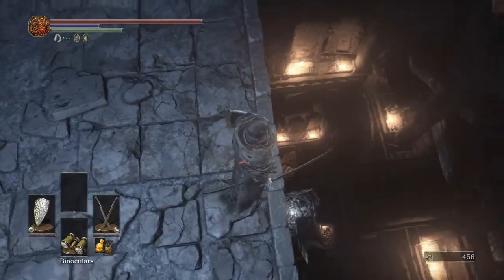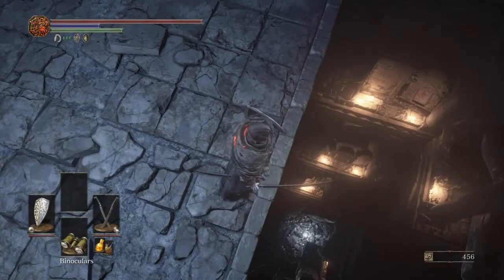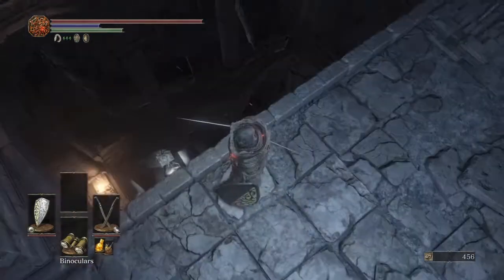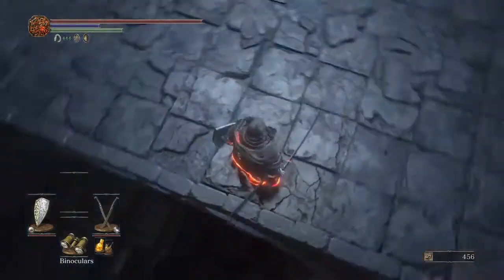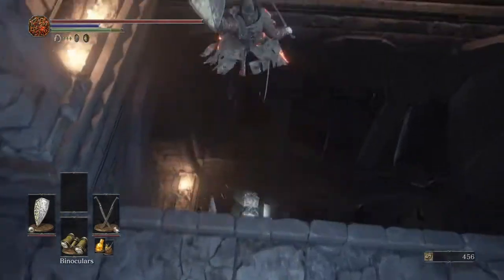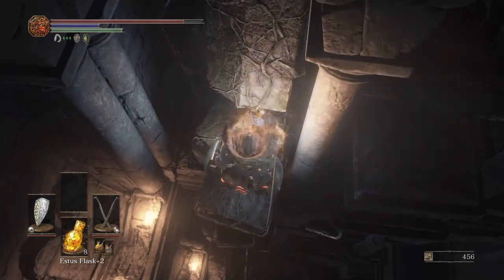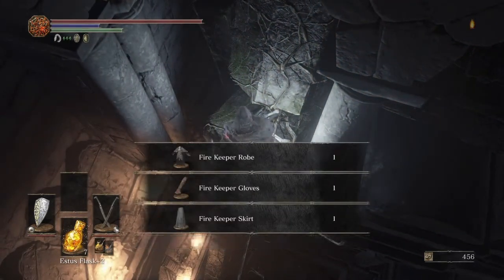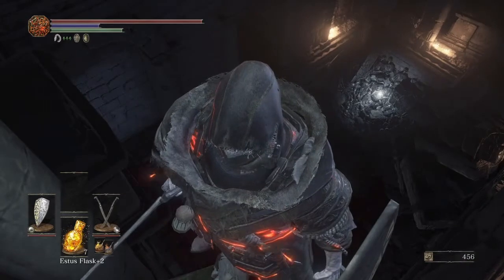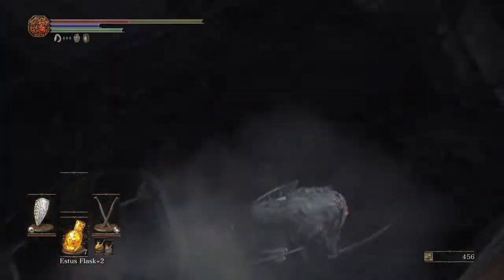You can jump off over here. I YOLO'd it — you only live once. Here we go, and I landed perfectly! Pick this up after you heal a little to make sure you don't die when you fall the rest of the way. Firekeeper robe, firekeeper gloves, firekeeper skirt. We fall the rest of the way and we're okay.